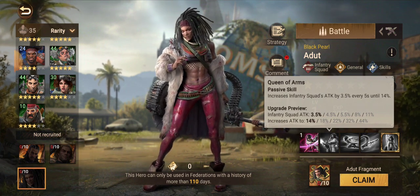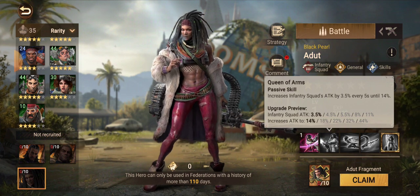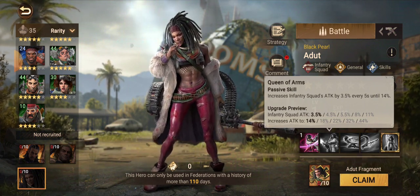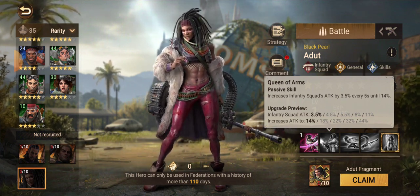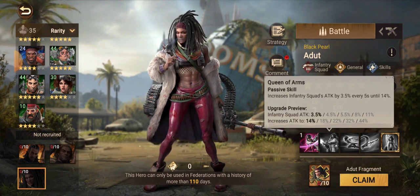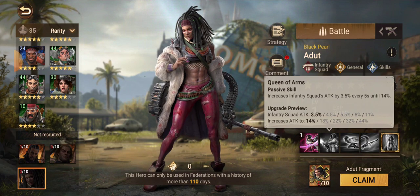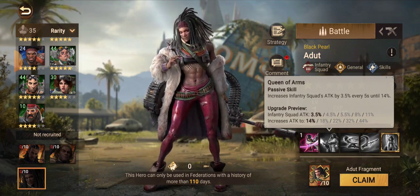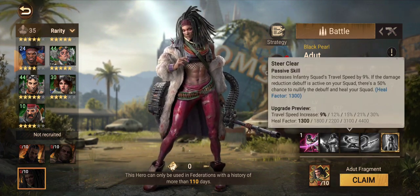The second skill increases infantry squad attack by 3.5% every five seconds up to 14%, and those percentages scale with level. At level two it's 4.5% every five seconds up to 18%, and at level five it increases squad attack by 11% every five seconds. In four cycles of five seconds — that's 20 seconds — you'll reach 44% squad attack at level five. And I'll spoil it now: when you combine all the skills together it actually comes out to 84% squad attack total when everything is triggered at the same time.